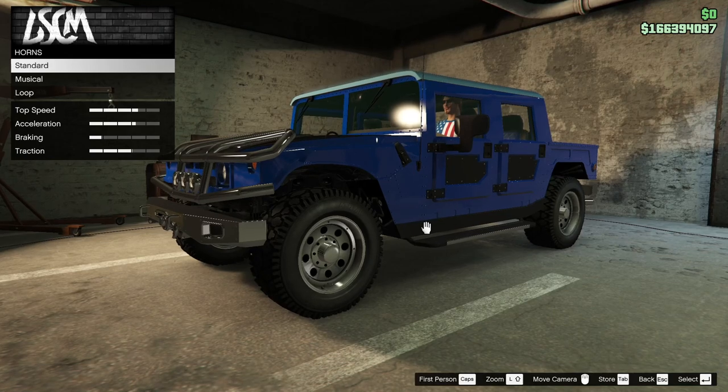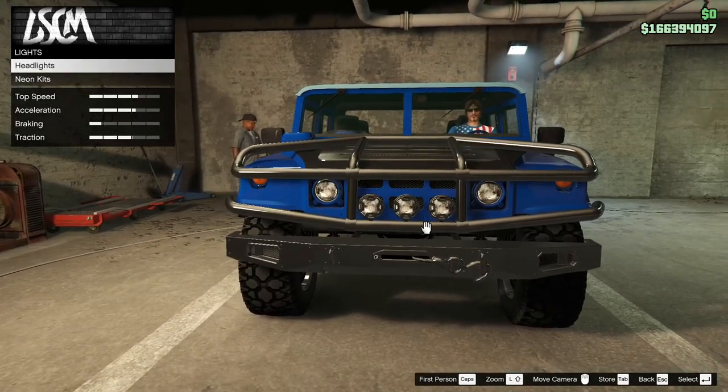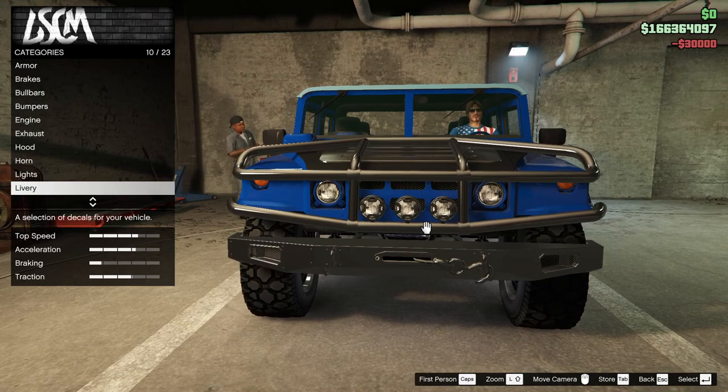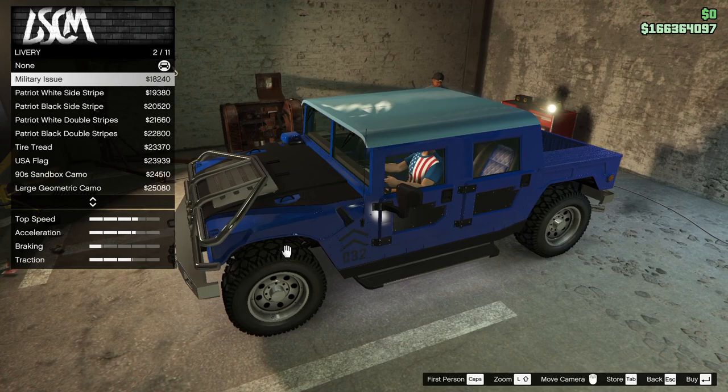Let's keep the stock horn - that's kind of a unique thing. Lights. Neon kits. Neon layout - we'll do that. We won't know what the color is. Livery - a little turn issue, so we could probably make this tan or something like that.